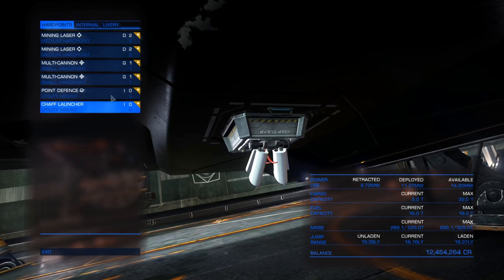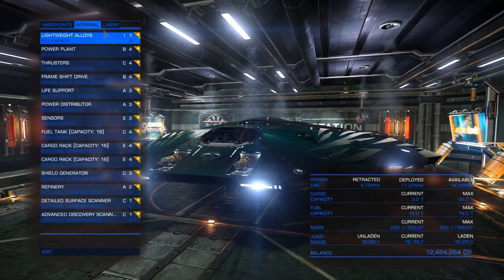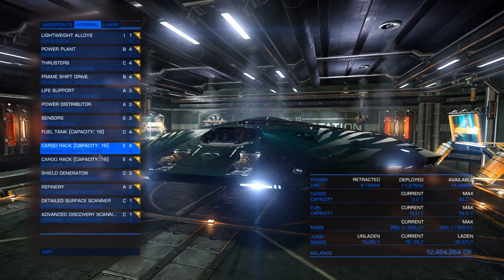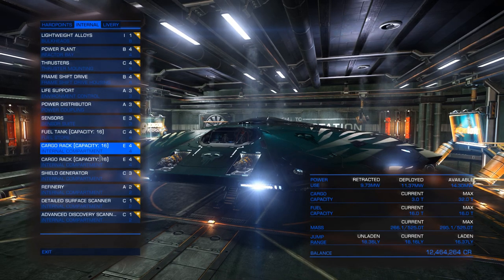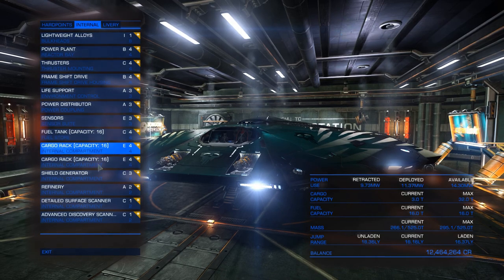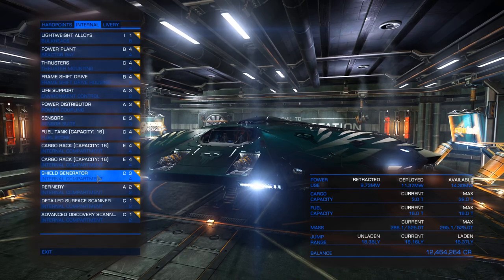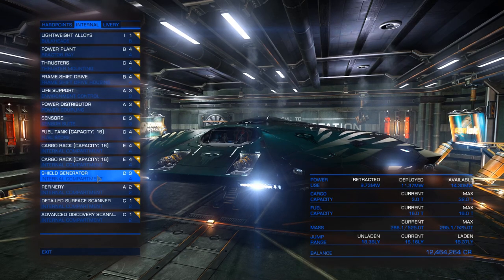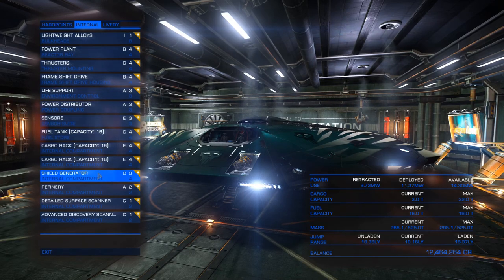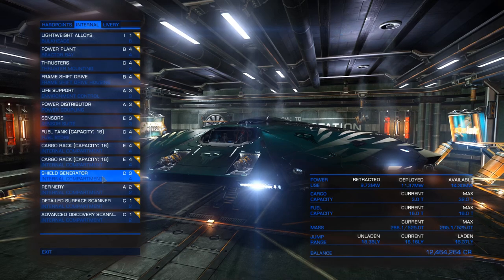For the internals, you're going to want a cargo rack — at least 32 space, which is really good. A decent shield generator wouldn't hurt either, because depending on the alignment or rotation of an asteroid it can sometimes swing around and smack you. Having a shield can save you if you take some hits, though some people decide to go without it.